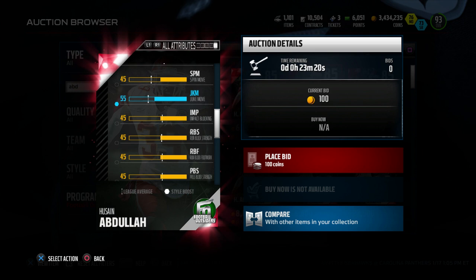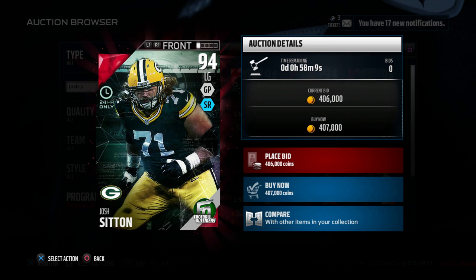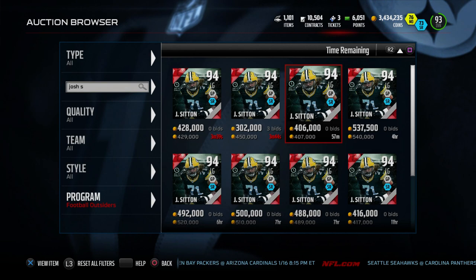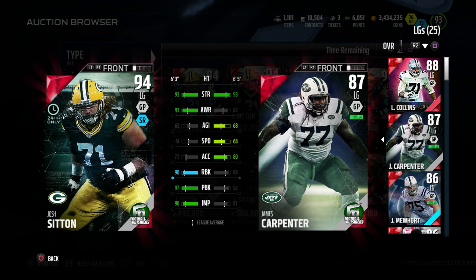Honestly, who am I kidding? The overalls in MUT, at least, seem to be completely random. So to top things off, we got Josh coming in with the 94 overall. I think I pulled one of his better cards last year — I think I actually pulled two of them. Josh comes in with 93 strength, 97 pass block, 90 run block, and a 90 impact block. I'm not sure why the card is so expensive. I know it looks nice and it's a very good card, but seriously, who is buying him for that price right now?